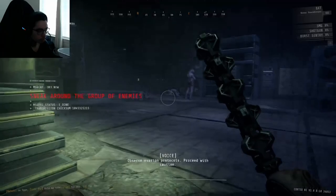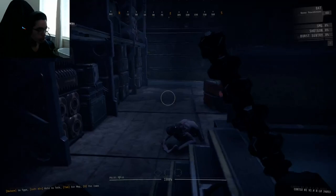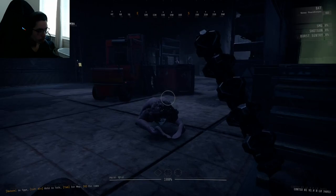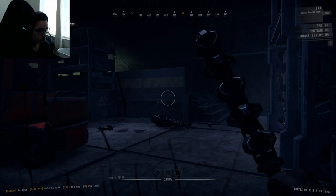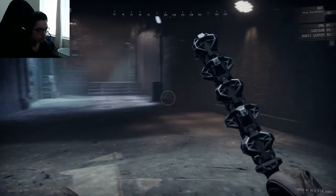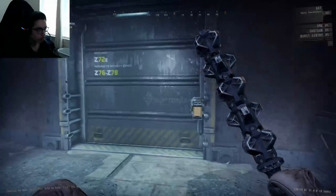The threat ahead exceeds subject capabilities — observe evasion protocols, proceed with caution. We gotta sneak around a group of enemies. Reach the forward position, stock up on resources. I'm guessing I'm not supposed to kill them. What if I open this door and they charge after me? Use doors to secure vulnerable positions — close the door. This is zone 72.